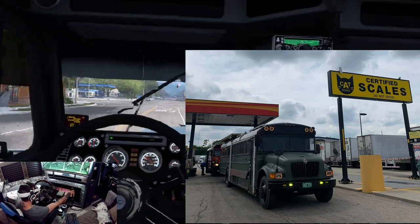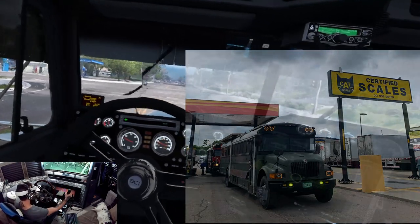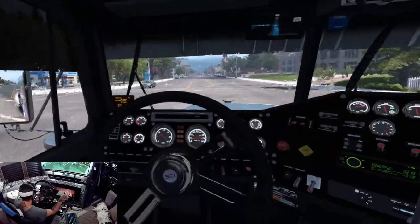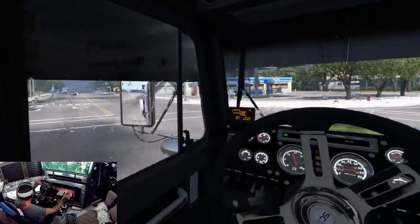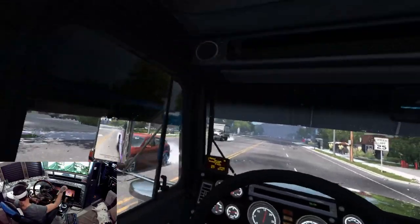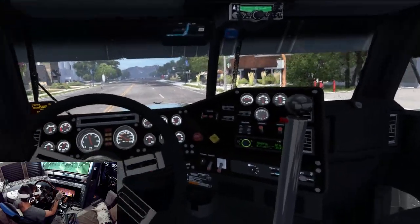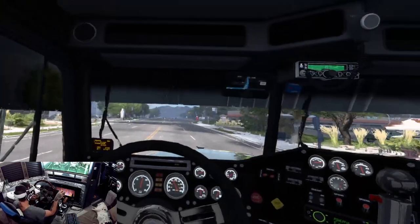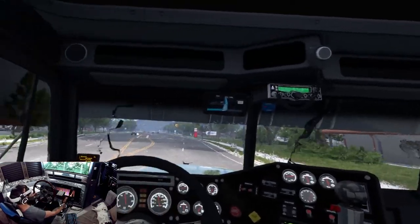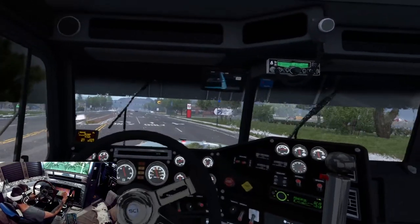This is my 2001 International 3800. It's got a T-444E. Sorry, I can't turn and talk — I'm going to have to work on that in the future. But yeah, this is my school bus, my schoolie.